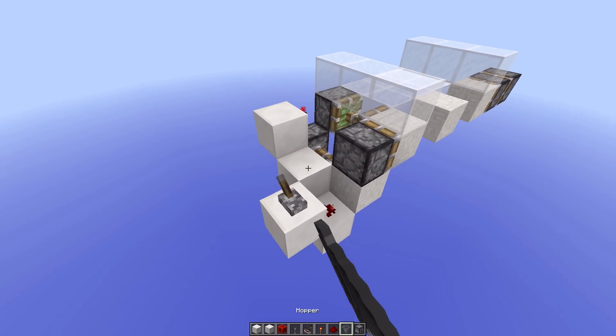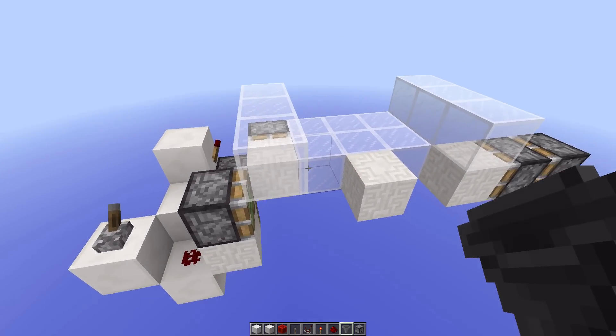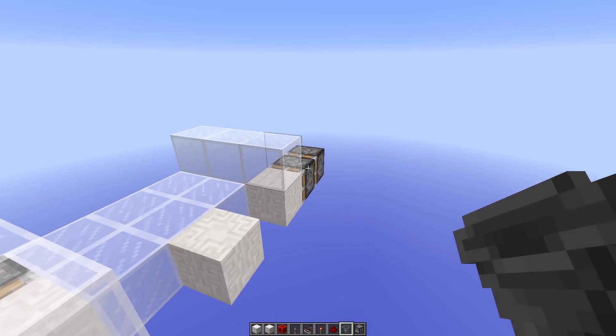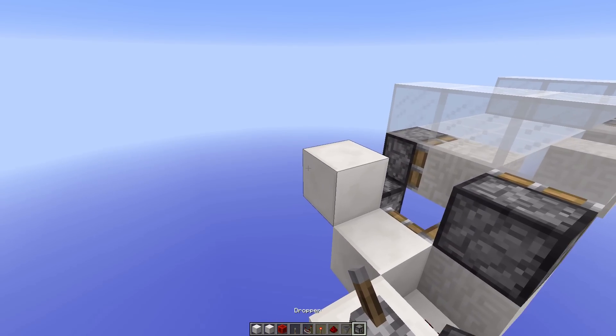Now for the retraction, what we want to do is quickly extend this piston after it's been retracted, to make sure that it can grab this block from the pushing double piston extender there. So let's work on that now.